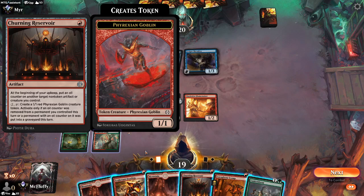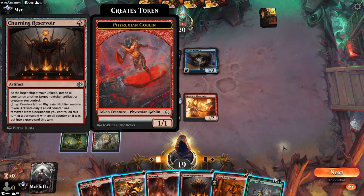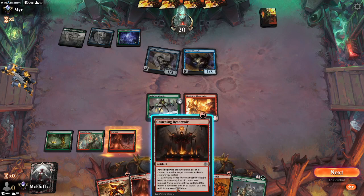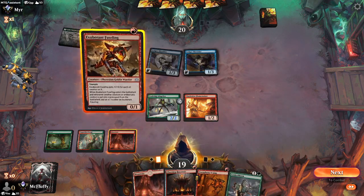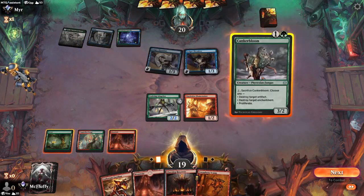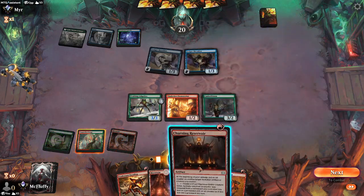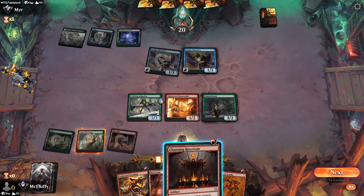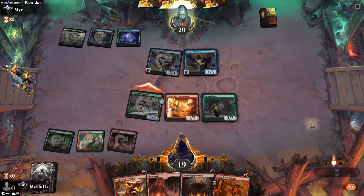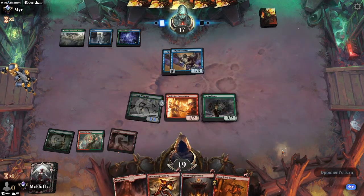Next turn we'll be able to unload a good portion of our hand — probably play the Exuberant Fuseling and our Churning Reservoir. This card mostly just exists to be dropped on turn 1 or 2 and put oil counters on things. It can't put an oil counter on itself, which is a big downside. And then if something dies with oil counters, you have the chance to create a little 1/1, which is nice. Opponent has quite the nice set of creatures — 3 toughness is quite a pain to get through. They're playing Ledger Shredder, which is a big problem for us.